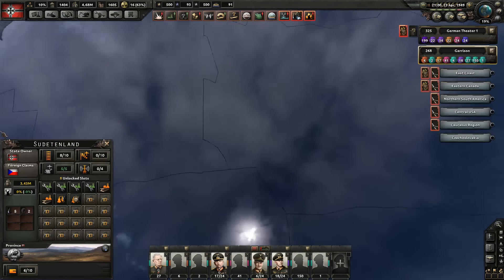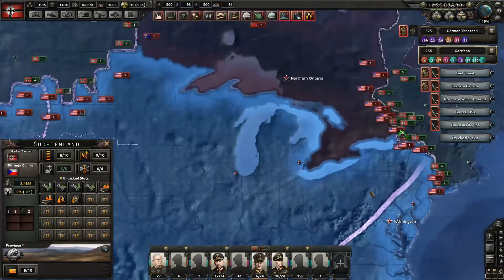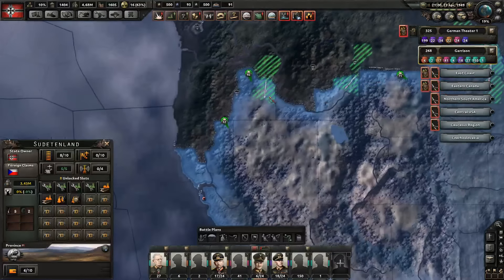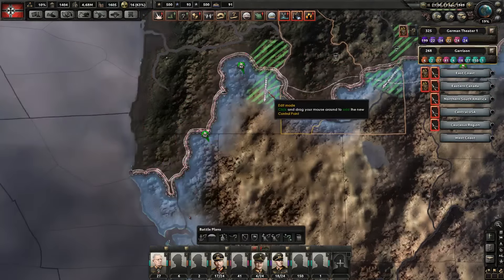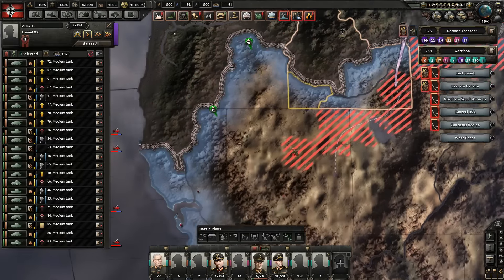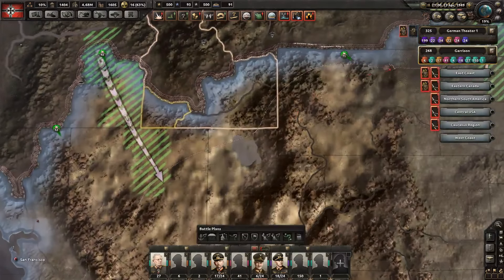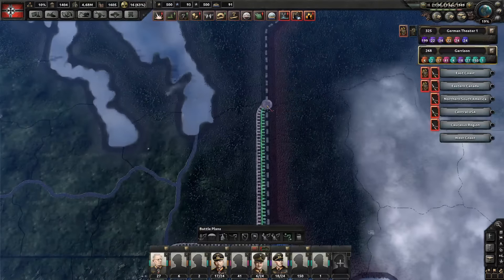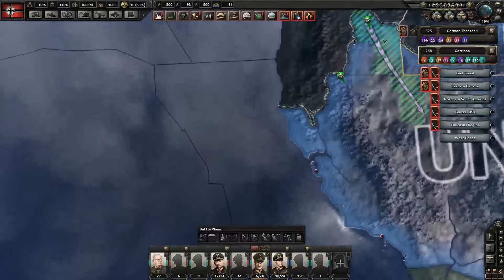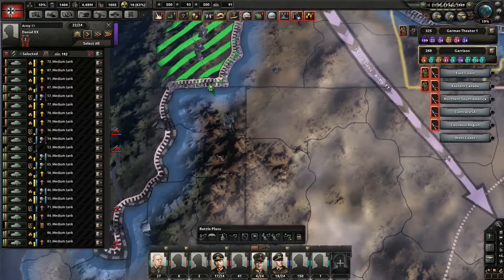Alright, this is fine. I think we just have to focus on the United States. Do we have anything we can do here? It seems like we have to fix the battle plans at least. Alt, and then just drag it down a bit more to the coast. And you're still ending right here. Good.